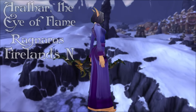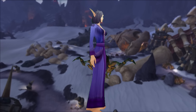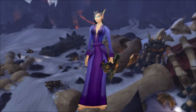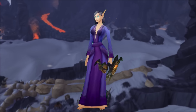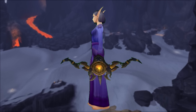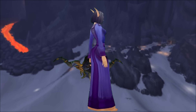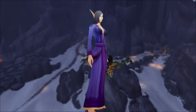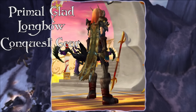At number 9 we have Arathar, the Eye of Flame. This one comes from Phylans and this colour is from Normal Mode — so 10 or 25, just Normal Mode. I really like the yellow and orange as opposed to the red, simply because it gives a better fire theme I think, and a lot of the armour is going to use yellows and oranges as opposed to a deep red. Really cool for any fiery themes and just a really nice bow overall.